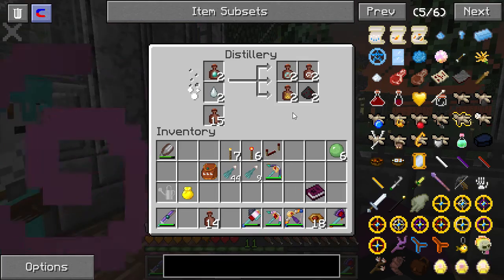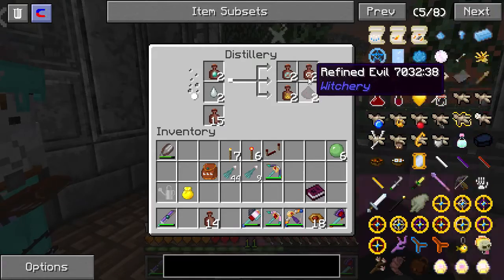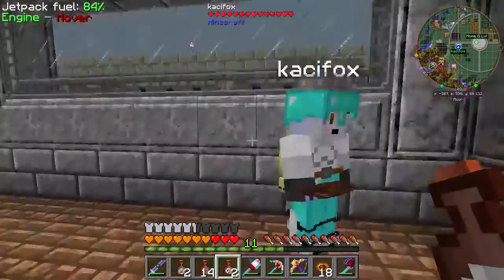So it's kind of like an equivalent exchange. In a way. So we got all these, and we wanted the Refined Evil.